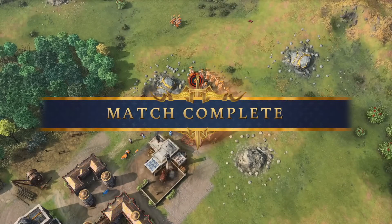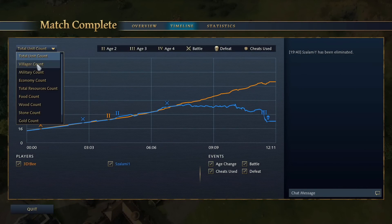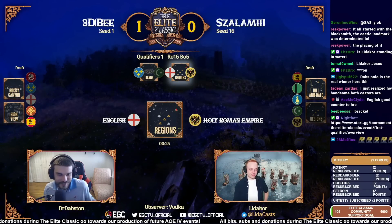An exciting first game — 3db just shows you how micro can still be king if you use the French correctly. He's really perfected the micro of those knights — he lost just one knight in all those engagements against spearmen. For salami, his build was well-thought-out and had logic behind it, and it worked well until he placed that landmark at the front. In retrospect, that was probably the worst possible spot for that landmark to be placed.